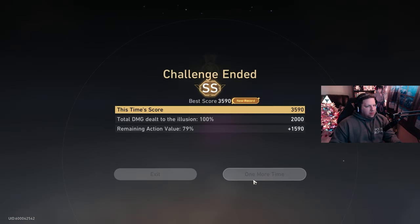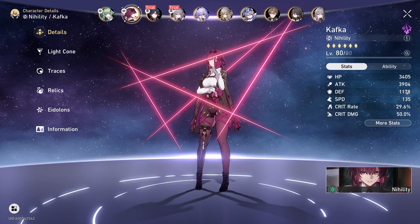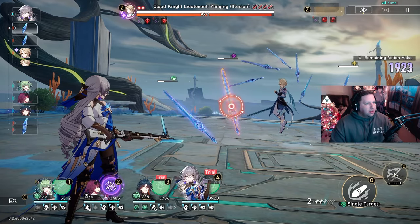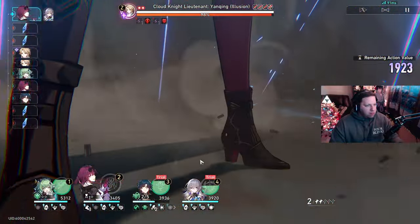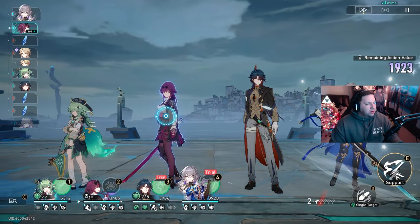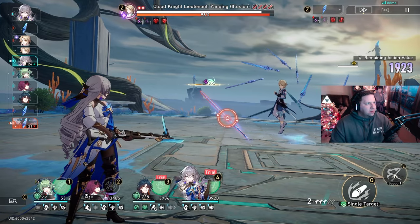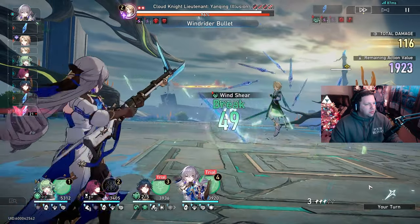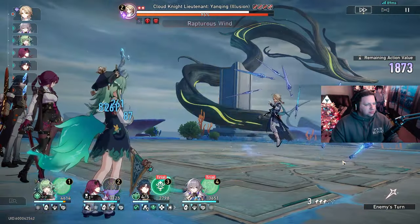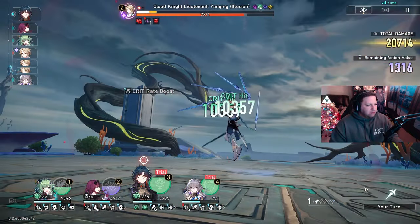For the Yang Qing fight I used Huo Huo, my own Kafka, the trial Blade, and the trial Bronya. I only got an S but I was happy since I just wanted the maximum points. Bronya pushes Blade to do more damage and cleanses single-target debuffs. Kafka is strictly there to keep DOTs going — my Kafka is pretty well built with her LC. Blade was my main damage dealer using the trial version; his AOE isn't super significant but his follow-up attack is really good, and his ability to self-sustain lets me focus healing on other characters. Bronya's single-target buff provides cleanse.